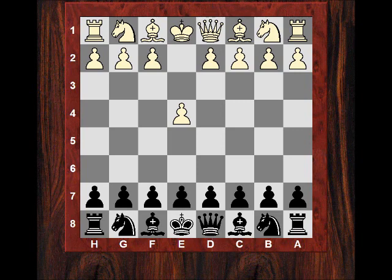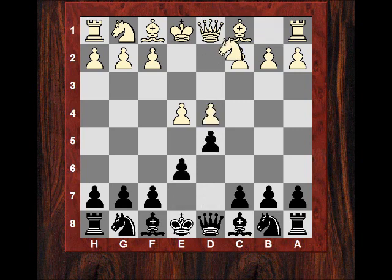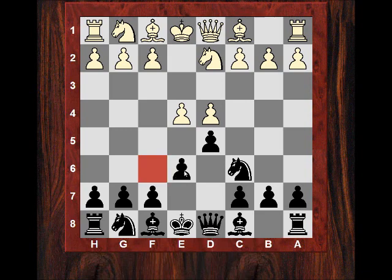He faced e4, he chose the French defense, and actually after d4, d5, Nd2, he chose the rather unusual Nc6, which is the Guimard variation. With Nc6, black isn't using the traditional Nf6 to encourage e5. In fact, black might be preparing a quick e5 as well, exerting immediate pressure on d4.